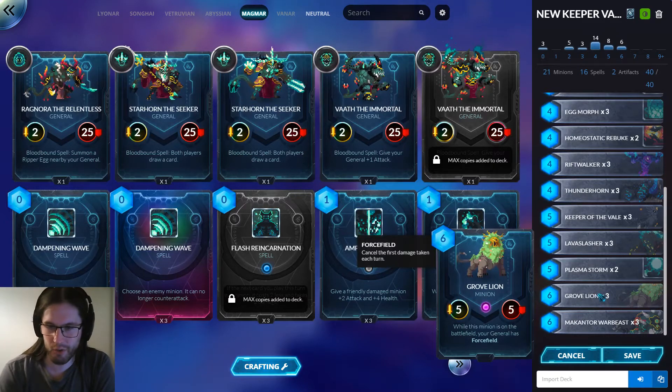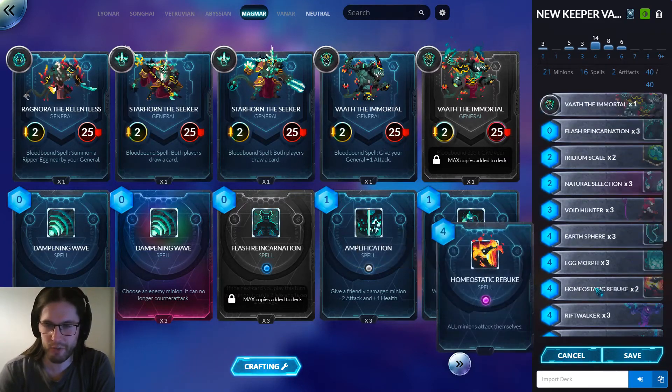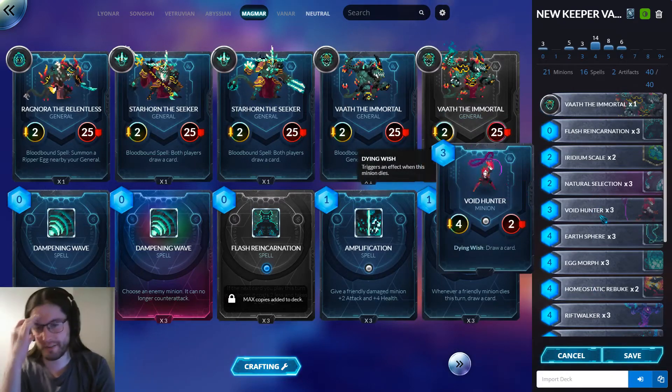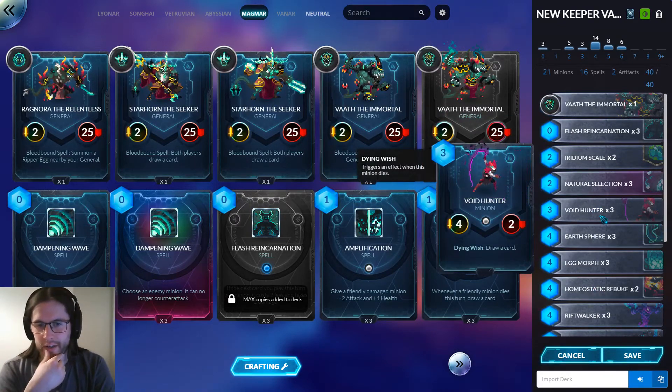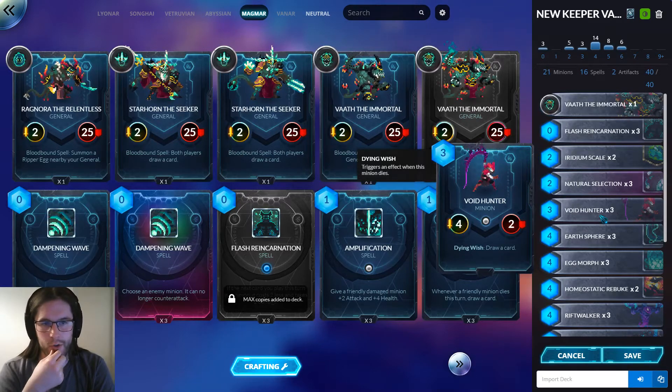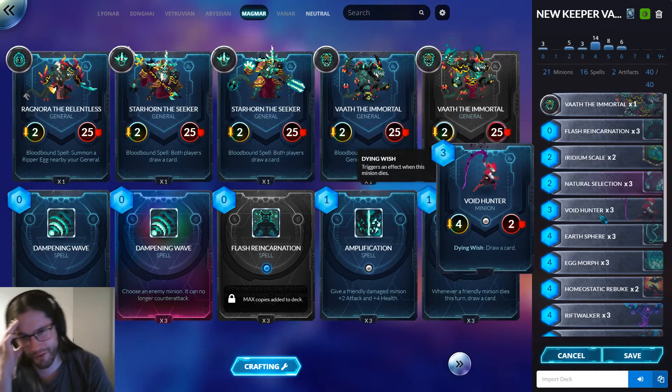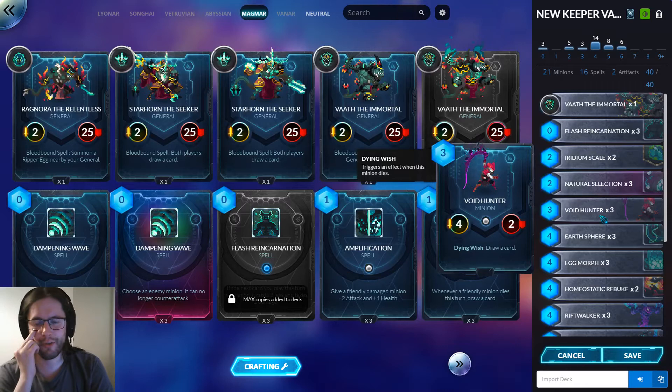The one downside is I don't play Saurian Finality and I should probably find a way to squeeze one in. The three-drop I'm currently playing is Void Hunter. I think there are a lot of good new options, as well as some older ones — things like Angered Okadaka are worth testing. There's Rapsosaur, which I think is really good and I want to test, but it's legendary so I haven't crafted it yet. There are quite a few good new three-drops actually.